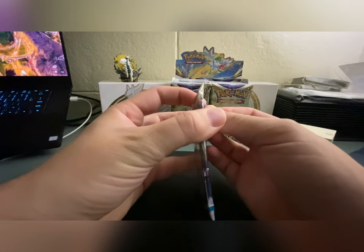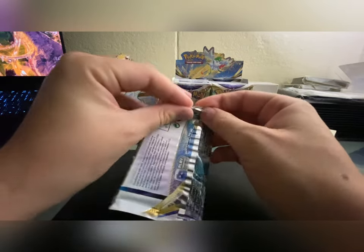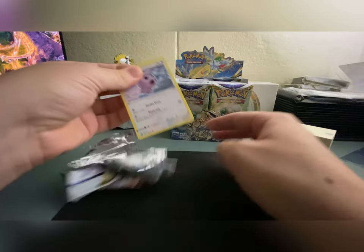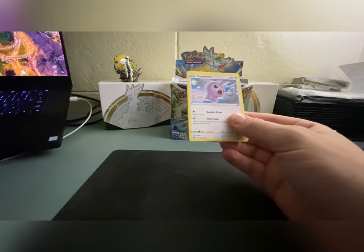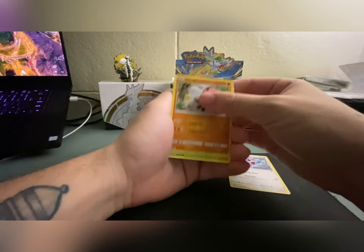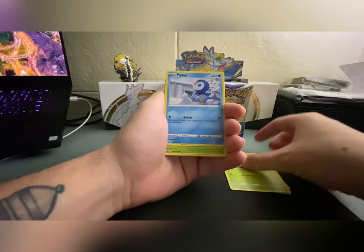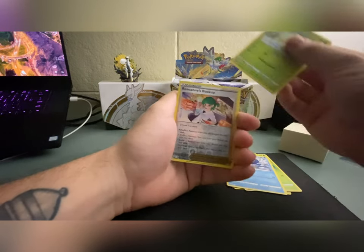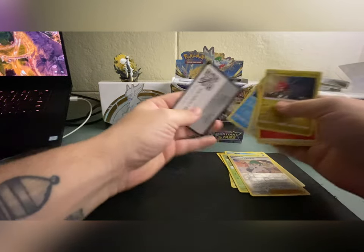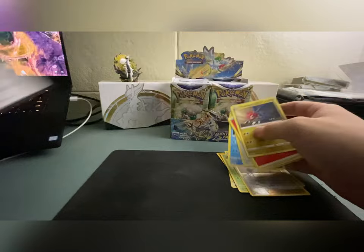I'm super stoked for this. I've been wanting to open these up — I got like three booster boxes and they've just been sitting there because I've been waiting to make a video. Let's get into this first pack. We got Piplup, Turtwig, two starters, Roseanne's Backup, and a non-holo Dredagon. There's your code card.